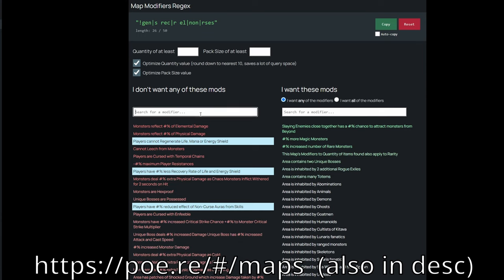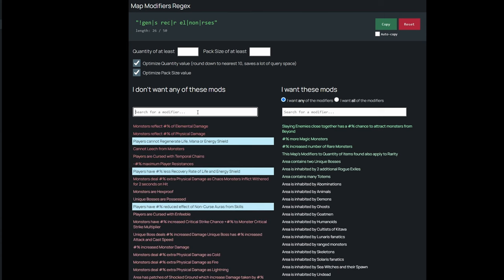For example, I can't run no regen, so I would click on that option. What that does is it generates a string on the top that you can copy into the search bar in the stash tab, and you just paste it in there — all the highlighted maps are the maps that fit the criteria you put on the site.